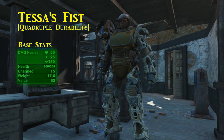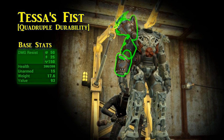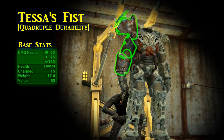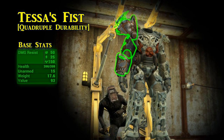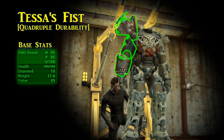Similar to the Piezonucleic torso, Tessa's Fist comes with a one-of-a-kind legendary effect, and that effect is quadruple durability. Since it is clearly designed for punching, it is likely to come with a hydraulic bracers mod, but does not come with the legendary bonus of two to damage resistance. If you prefer unarmed, or you don't have any other power armor for your right arm, this is excellent to use — but not if you're looking for a paint job bonus, as raider power armor cannot be painted.